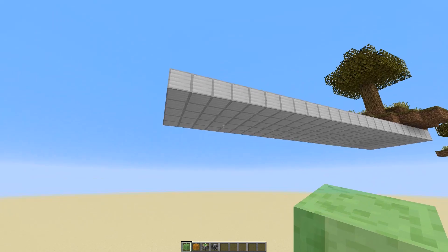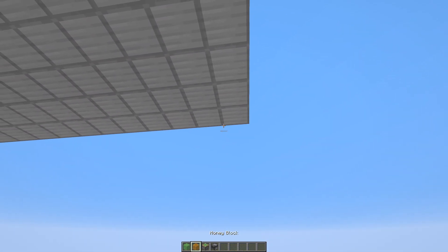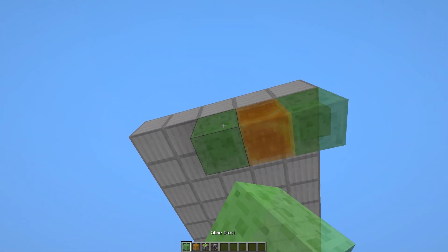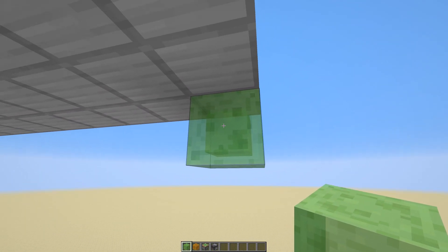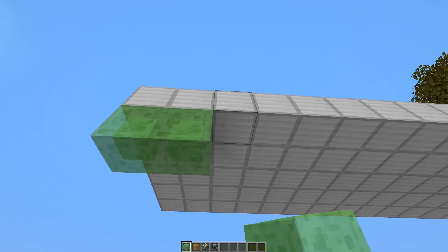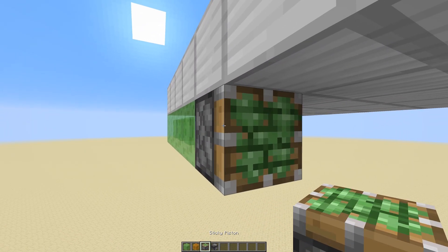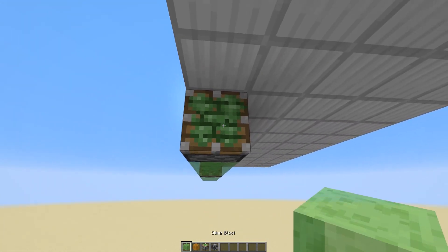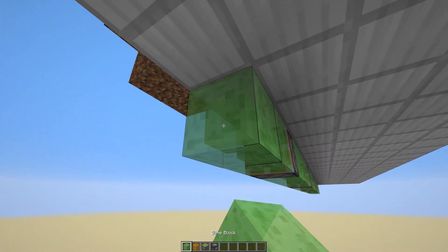Now we can start putting in our pistons. You can start with either slime blocks or honey blocks — we're going to interchange them as we go. Starting with slime blocks: put four slime blocks, then a sticky piston, then four more slime blocks. Continue the pattern: sticky piston, four slime blocks, sticky piston, four slime blocks, sticky piston, four slime blocks.